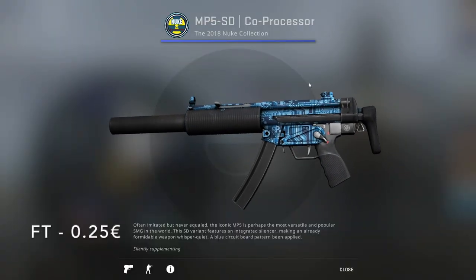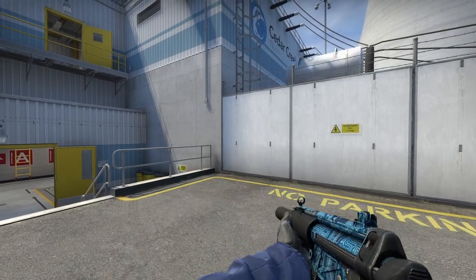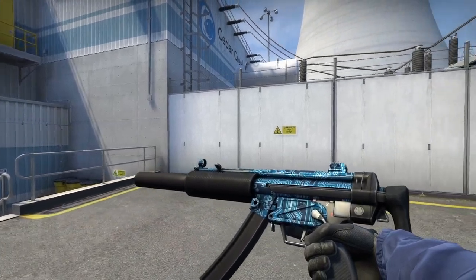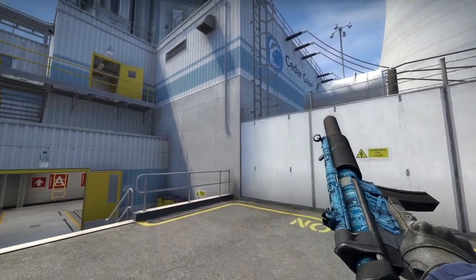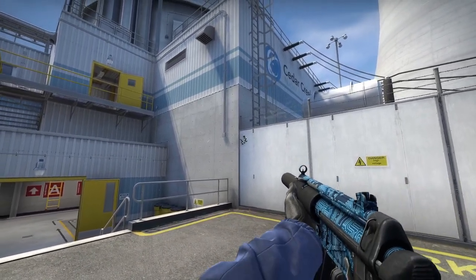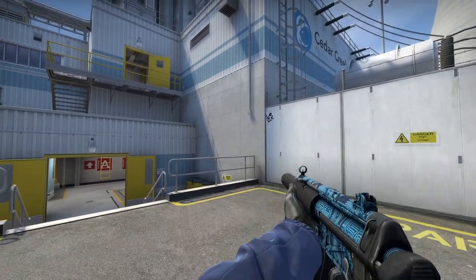And then for the MP5, I chose the Co-Processor from the 2018 Nuke Collection in Field-Tested, going for 25 cents. It's got this PCB look but in blue, and it's really clean, especially in-game, because the MP5 has this cool sheen to it that no other weapon in CSGO has. That's why I chose to spend a bit more here.